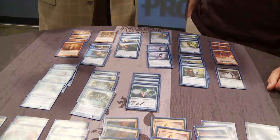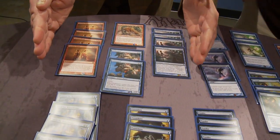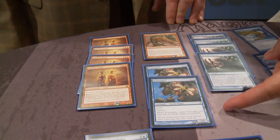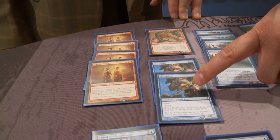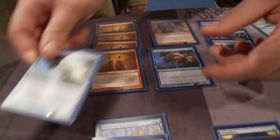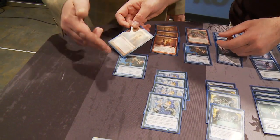So let's look at the deck. The deck works in basically four chunks. Chunk number one is right here — the combo. Tell us how the combo works. Well, basically when you have either Pestermite or Deceiver Exarch, they come into play and you can choose to tap or untap a permanent. Once you have either a Splinter Twin or a Kiki-Jiki paired with a Pestermite or Exarch, you can flash in Pestermite on their end step to tap down a land or a creature that was going to kill you in combat.